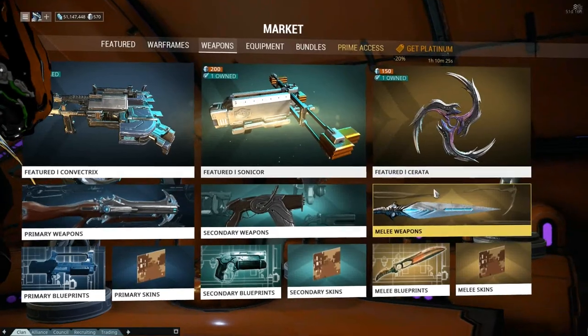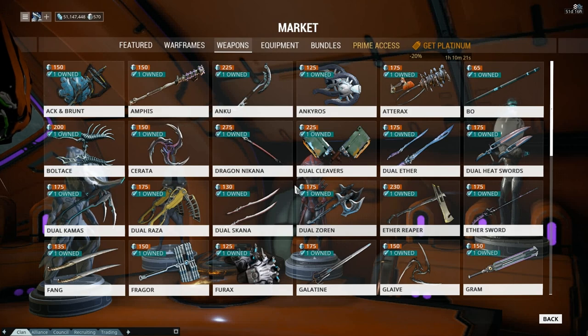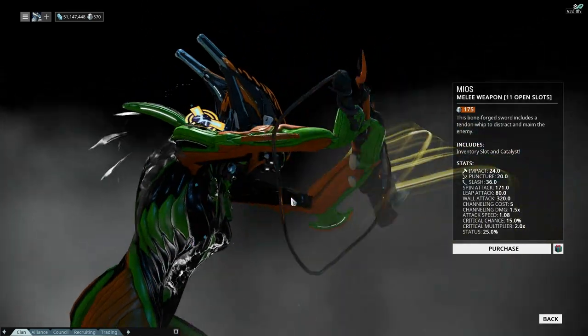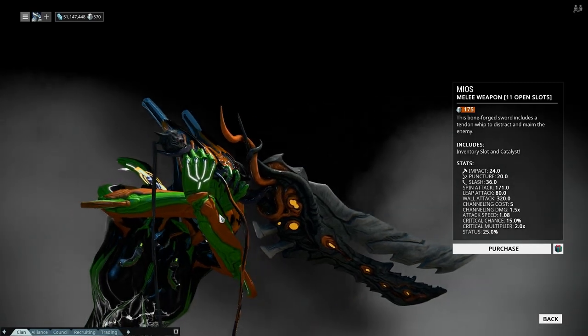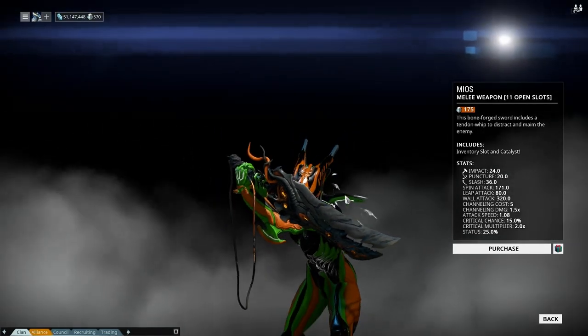Now I've got to go in and find it. There is a new weapon, a melee weapon. It begins with an M — Myos. That's the one. It's kind of like a whip. Boneforged sword includes a whip, so it's a sword whip.